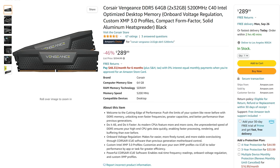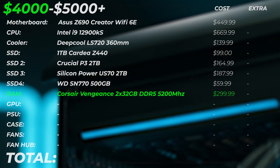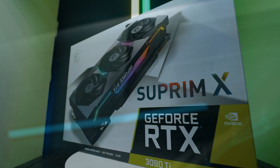We're going to be using 64GB of DDR5 from Corsair — this is Corsair Vengeance running at 5,200 megatransfers per second. That's going to cost us $300.